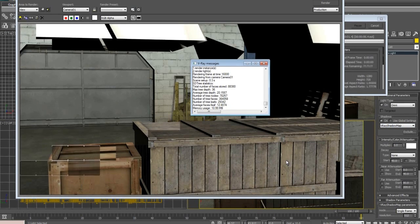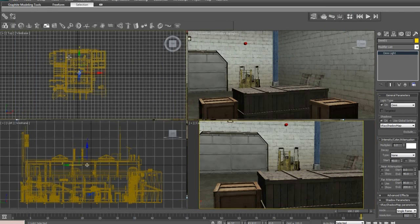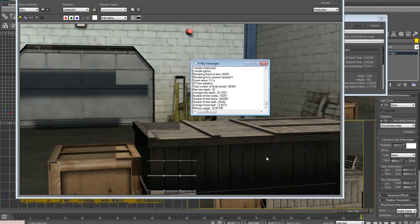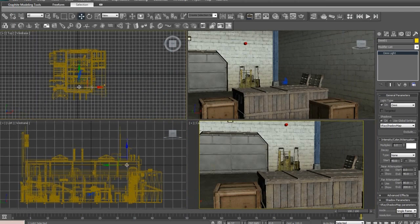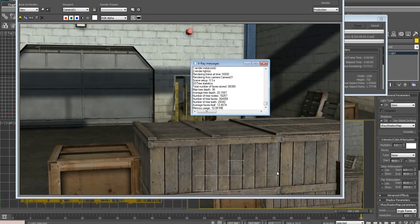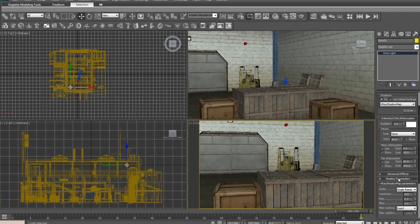My light - I don't know where it is, it's acting weird. Move it to about here. Click here, turn the multiplier - I'll just use one for now - and turn on V-Ray shadow map. Hit Shift+Q, that's your render. This is what it looks like right now - nothing too bad, nothing too fancy, it'll work for now. Let's move it back a little bit so we have shadows in a different spot.